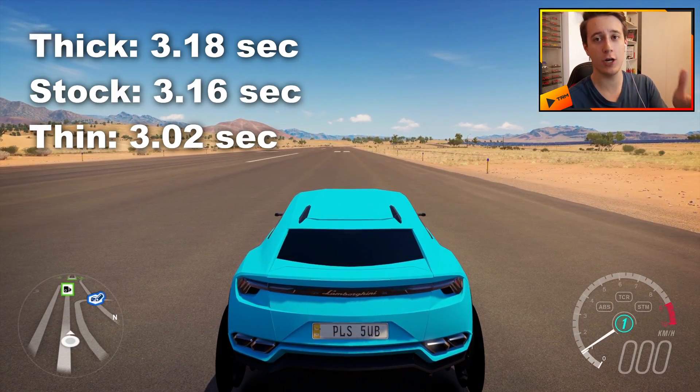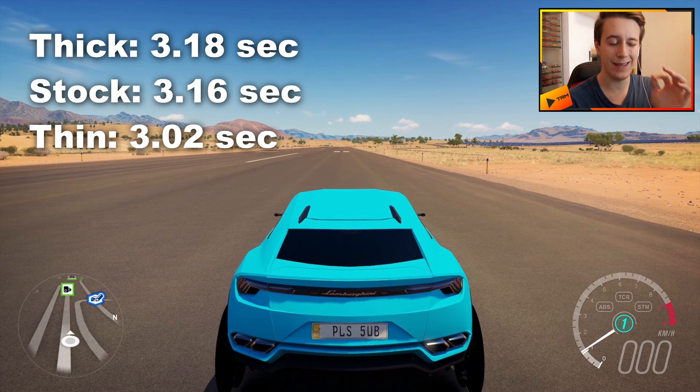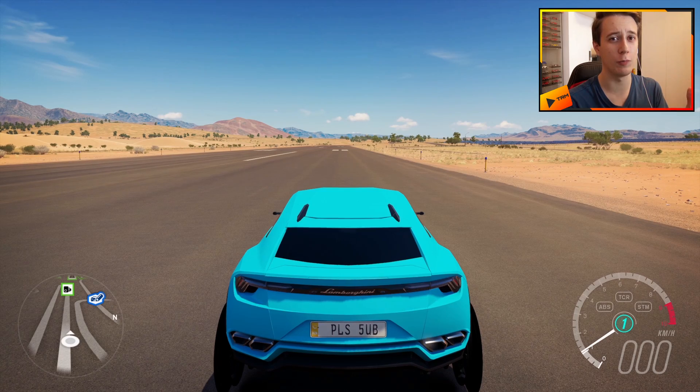You guys are gonna see right now which car was faster. Without having edited this video yet, my guess is the thick tires, because there wasn't any wheel spin — so I guess those were faster.